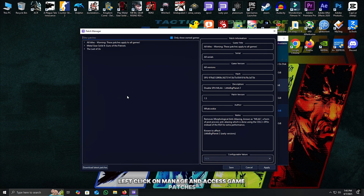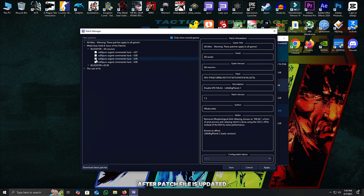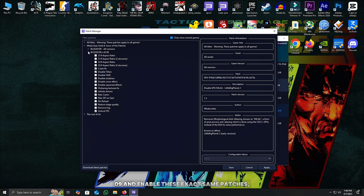Left-click on Manage and access game patches. If an update is available, click Yes on MGS4 BLUS31090. After the patch file is updated, click on MGS4 BLUS31090. Enable the Salesforce hack for 4.89 PS3 firmware — if you need this specific version of firmware, there is a link in the description below. 4.89 is highly recommended for Metal Gear Solid 4. Now come down to BLUS31090 and enable these exact same patches. These improve performance tremendously, but if you still want more performance at the cost of degraded visuals, make sure to enable Reduced Stage Quality, and you're all set.